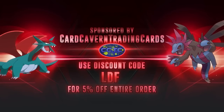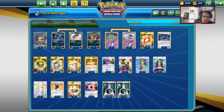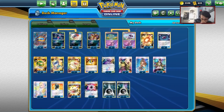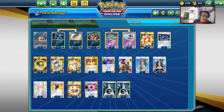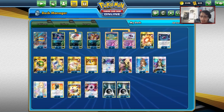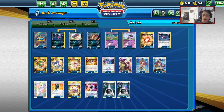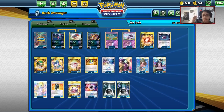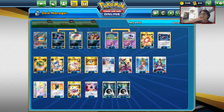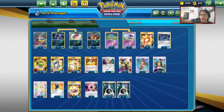I'm sponsored by Cartcraft TCG. If you're ever looking for PTCGO codes — team-up codes, Unbroken Bonds pack codes, Trainer Kits, Pokemon GX Box Codes, Elite Trainer Box Codes, Pikachu GX Codes, Kenyaston GX Codes — get them over at Cartcraft TCG. Any TCG code you can think of, you get over at Cartcraft TCG. Use code LDF at checkout and you get a 5% discount on your purchase. It supports the channel too, so head over to Cartcraft TCG.